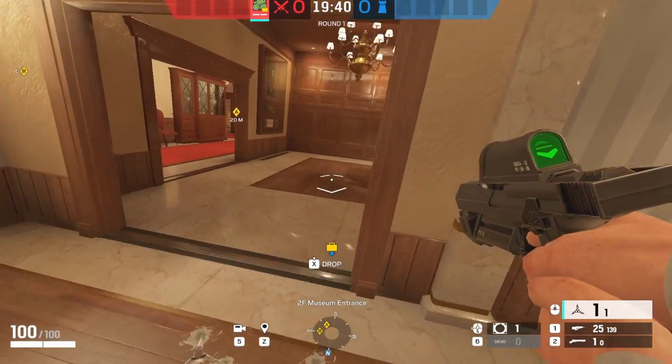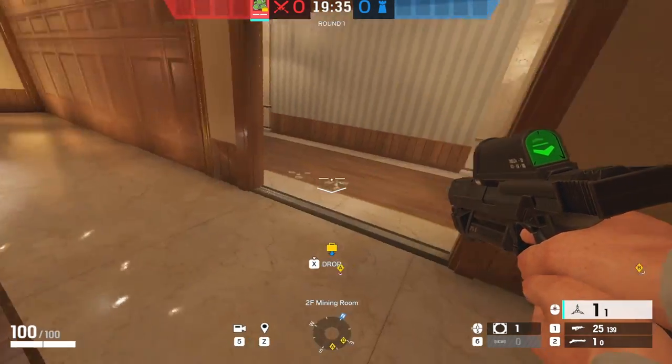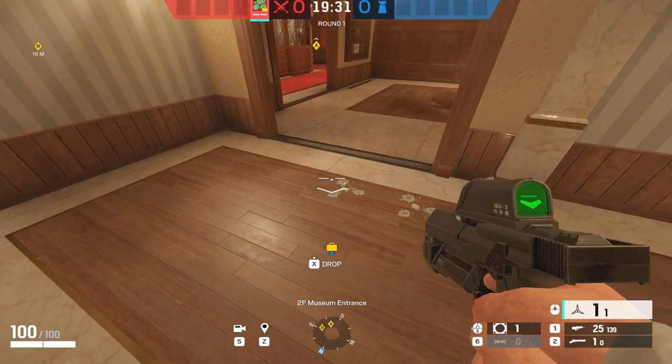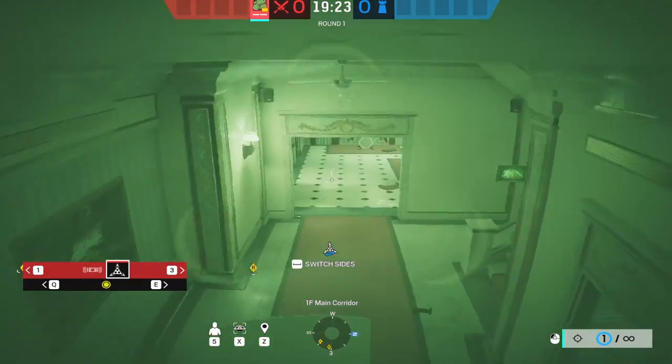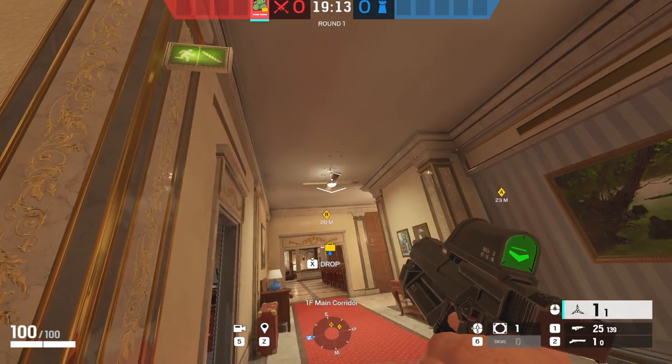If you're attacking downstairs on cafe, you can technically throw your cam on all these surfaces for vertical play as long as they don't hear it. But where I like to throw it: the first one I threw on the door frame, but a bit further you can get this beautiful cam exactly on top of the fan. You can get info by the small bakery, by the double door, and by code.